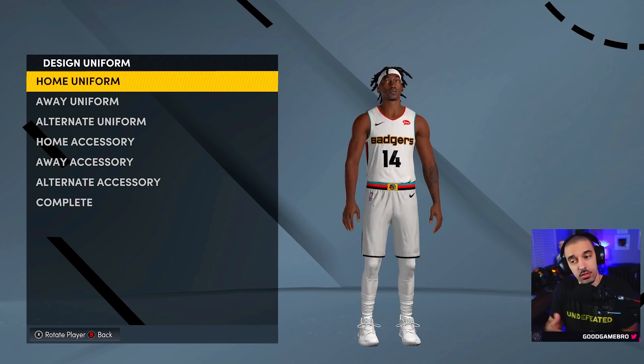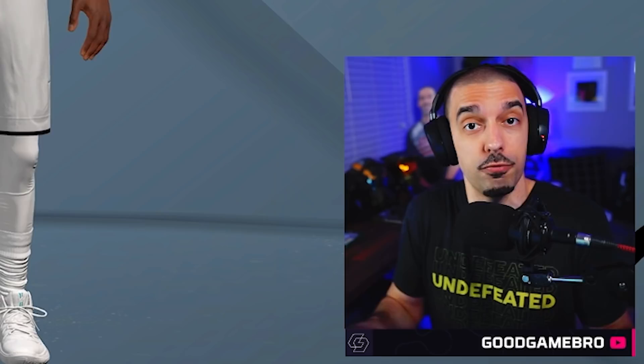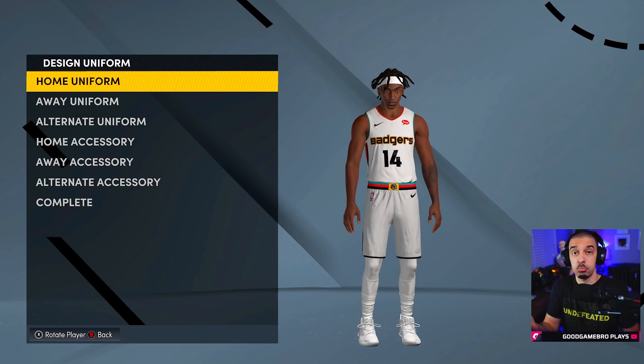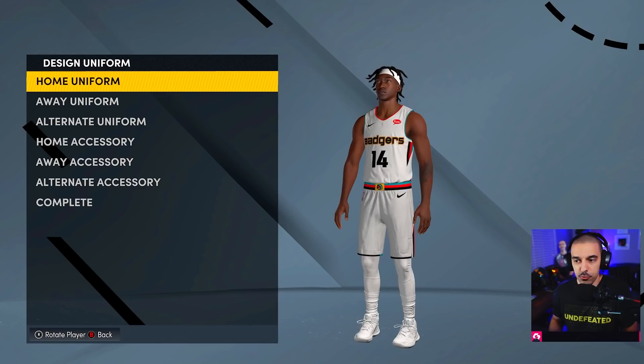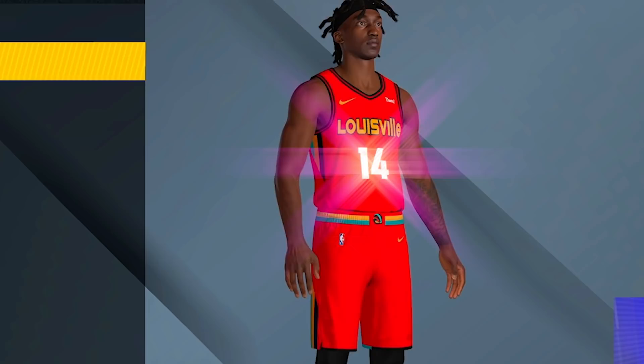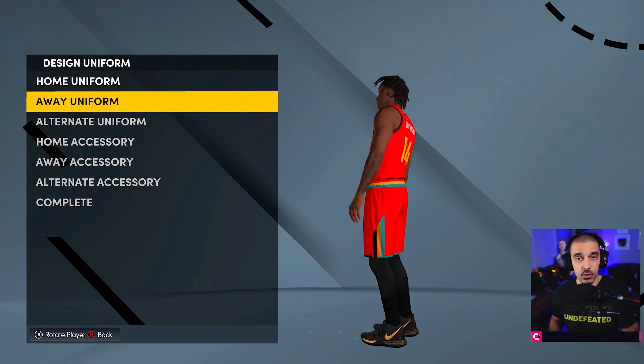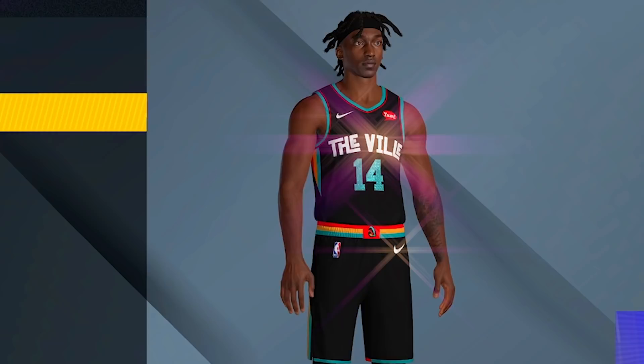Here's what we ultimately have for uniforms. Remember, with any expansion series I do, the more you watch the more episodes we do, and I try to switch the uniforms up to get creative. If you're on Xbox Series X and designed a really cool jersey for the Badgers, tweet it to me or hit me on Instagram. Here's our home uniforms — kind of simplistic since it's our first year. Here are the away uniforms with classic red to pay homage to Louisville, and the alternate goes with a veil design. We have white, black, and red jerseys.